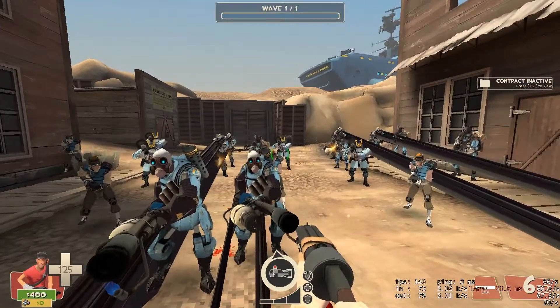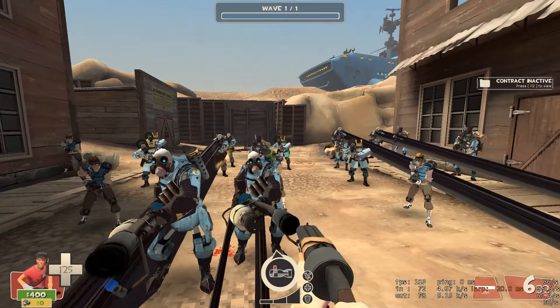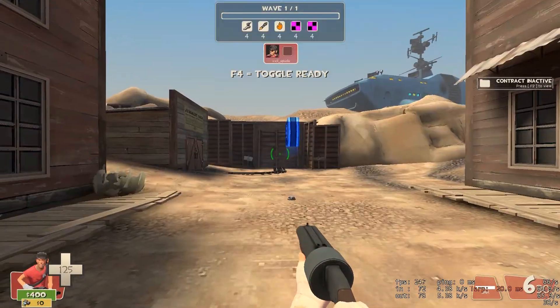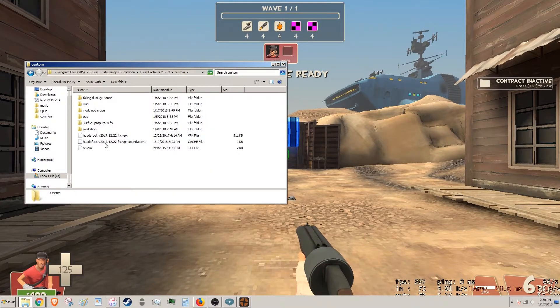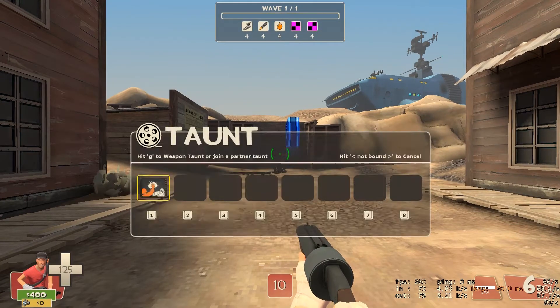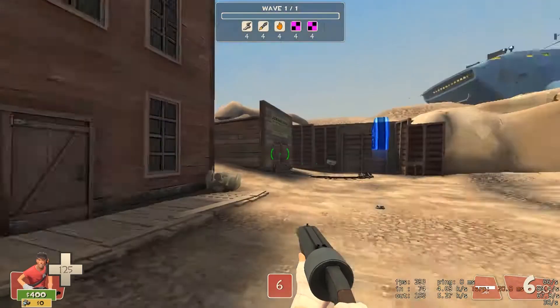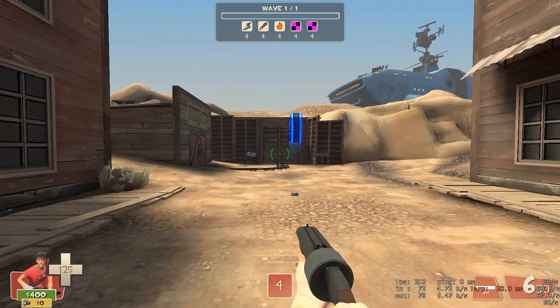When I turn the mod on, I should see a framerate better than 60 when they're shooting, and 150 when they're not shooting. And now I've put the mod on, so cosmetics are disabled as much as the mod can disable them. We'll see what kind of framerate I get.